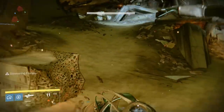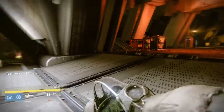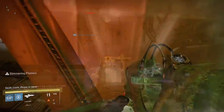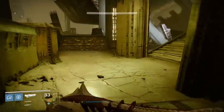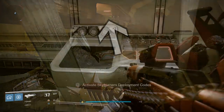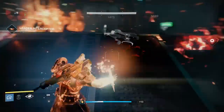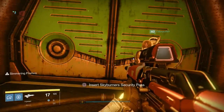Fragment 37 is from the Skyburners event. To start it, you need a Skyburner command beacon, which is a random drop from Cabal on the Dreadnought — just kill Cabal until you get one. Once you have a beacon, head to the big Cabal ship at the beginning of the patrol area, turn left, and find a console to put the beacon into. Follow the event instructions to gain Skyburner deployment codes. Then head to the Mausoleum, look left for a window you can jump into when facing the Cabal ship, find the console, and enter the codes. Complete the timed event to earn a security pass. Go back to that same room, use the security pass at the door, open the chest, and get Fragment 37.